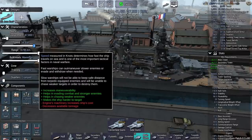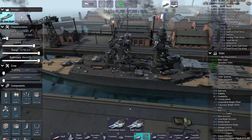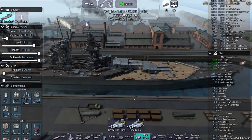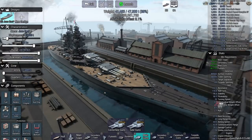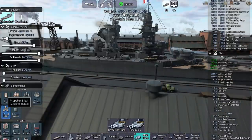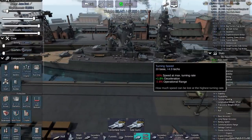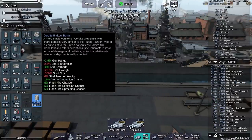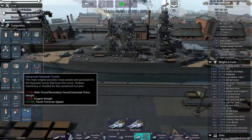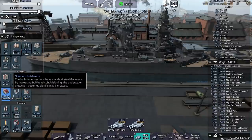35 knots if I want it — that's a pretty speedy ship. Flash fire chance is 5%. I'm locked into Cordite A3 because of the year, which is not the best. So I'll stick with standard ammo, because I'm not insane.